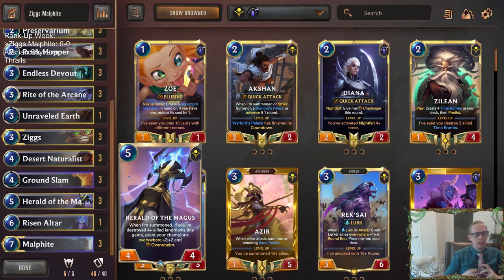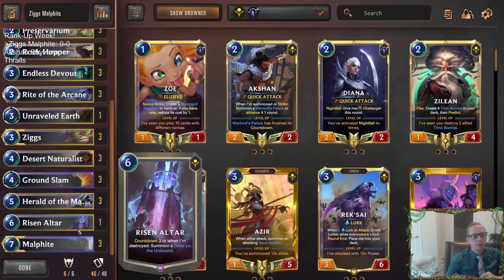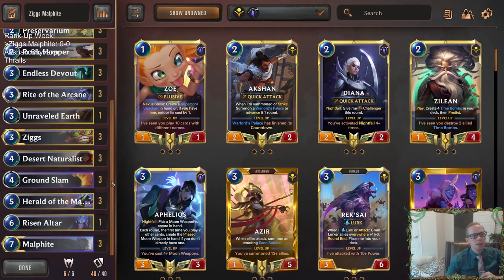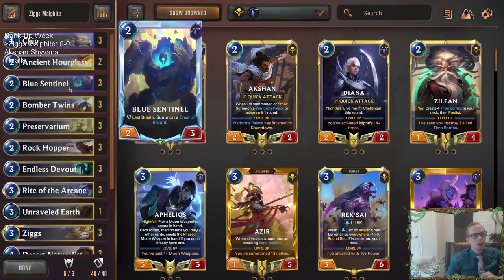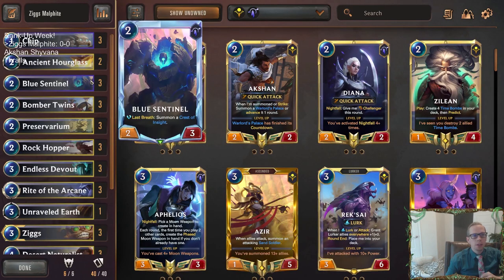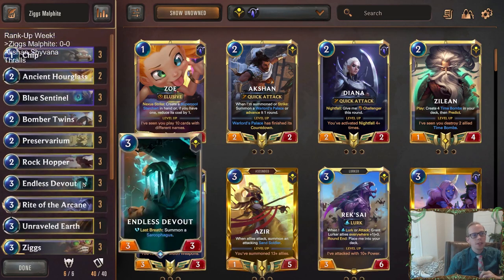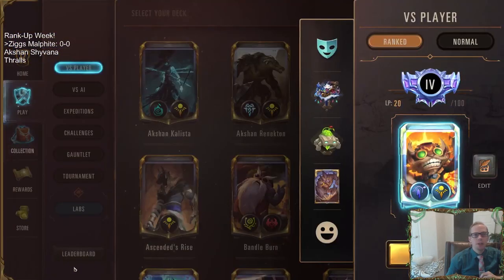Malphite and Ziggs love the plus-two plus-two and Overwhelm from Herald because they're already large bodies anyway. We're not playing Taliyah or other five-mana champions that compete with Herald at that slot, which is why I really like Herald in this list — it fills in the curve really well. We have a three-mana champion and a seven-mana champion, so Herald fills our curve perfectly. Playing Targon with Shurima gives us good early units, and Ground Slam is going to be a big part of this deck.